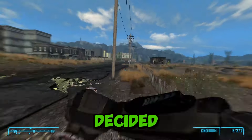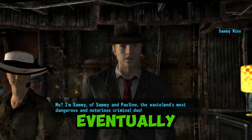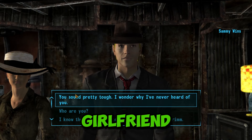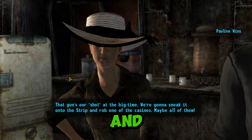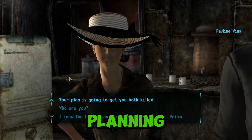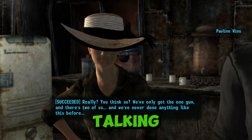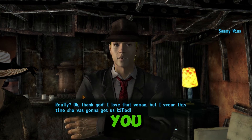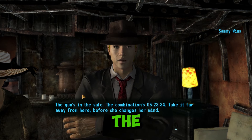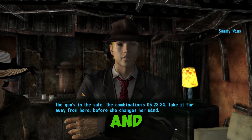A couple have decided they were going to pull off the ultimate heist. First, you'll need to talk with Sammy Wynne. Go through his dialogue and eventually he'll tell you to go talk to his girlfriend, Pauline. While talking with Pauline, you'll have a speech check to talk her and Sammy out of the heist they were planning on the Strip, because there's a good chance they would get absolutely murdered by the Securitrons. Once you're done talking with Pauline, go talk to Sammy once again. He'll be very relieved you talked them out of it, and he'll give you the code for the safe in the corner of the room, which has Vance's SMG and some other goodies.